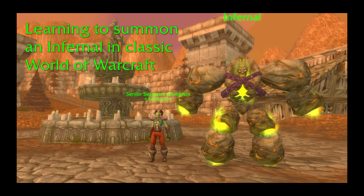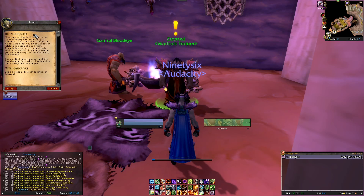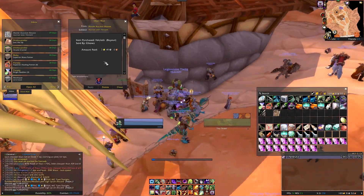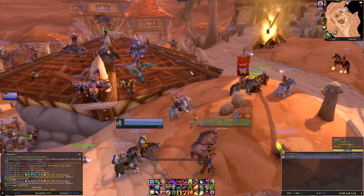Hi, this is Risky and in this video I'll show you how my Warlock learned to summon an Infernal in Classic WoW. You can pick this quest up at level 50, which you can see me doing here in Orgrimmar. Buy a Felcloth and take yourself off to Felwood.